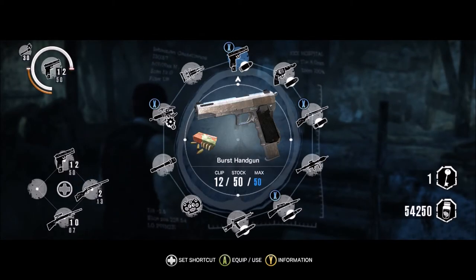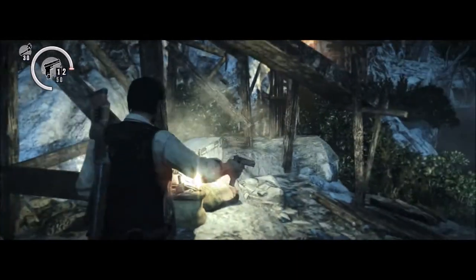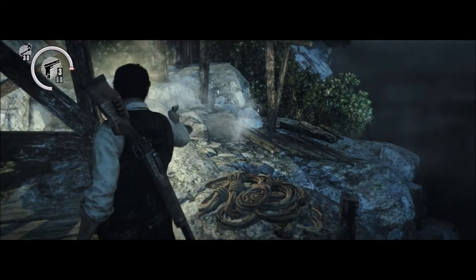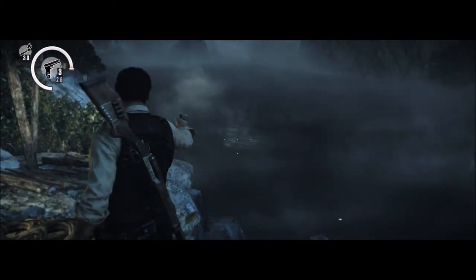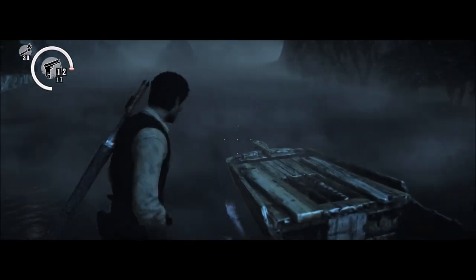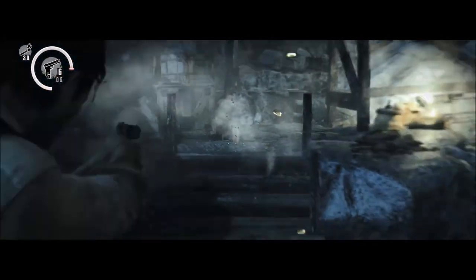That brings us to skipping the revolver and moving to the burst handgun, which in my opinion doesn't really have anything wrong with it. You could argue that the slide doesn't lock back when it's emptied - but not all guns necessarily do that. You could also argue that the hammer is back, but it could be double action. None of the things you could argue are necessarily wrong since it's not a production pistol - I've never seen a production 1911-ish type of burst handgun. I'm going to make a judgment call and say there's nothing wrong with it - it's just a fun unlockable gun in the game.